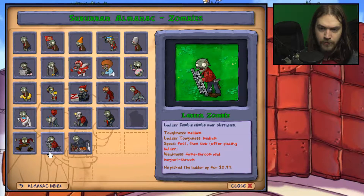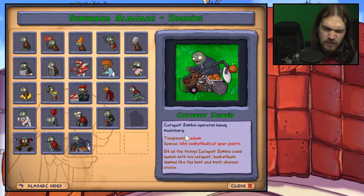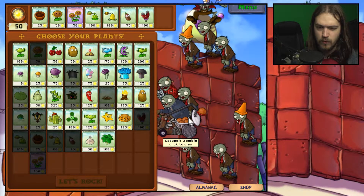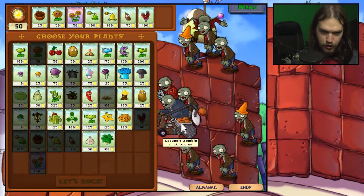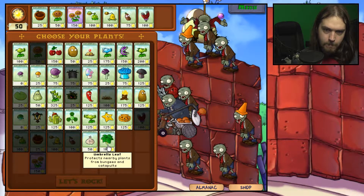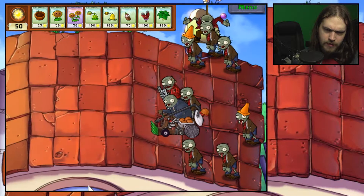A fumes room — I didn't even know that, to be honest. So this one doesn't seem to have any weaknesses that we have unlocked at the moment. I don't think the magnet room is going to work against you, so you're just going to be annoying to deal with.